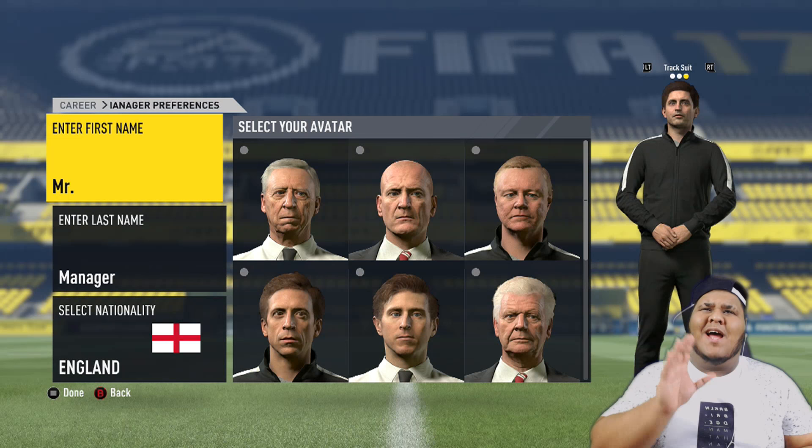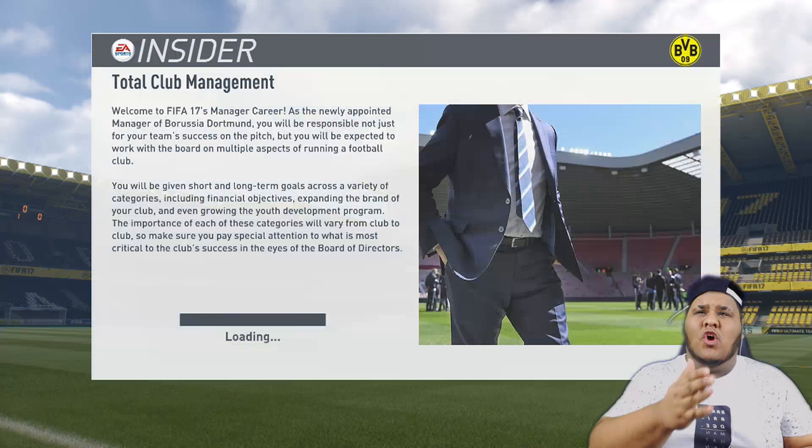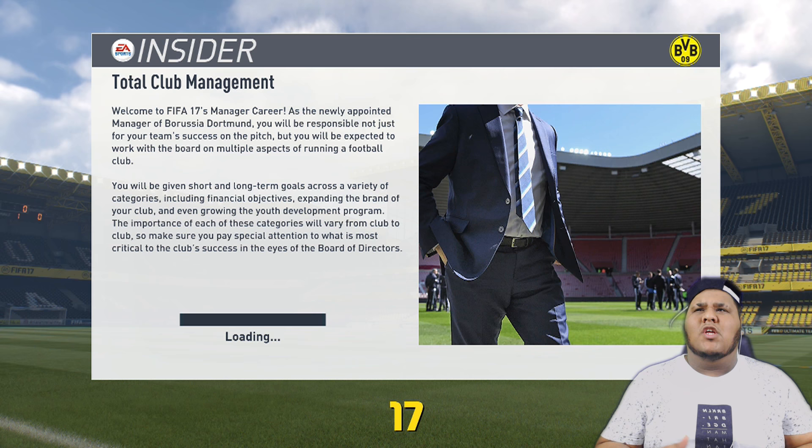First off, you want to pick a team. With the team we're picking, which is Borussia Dortmund, we've actually edited the team a little bit. So I'm going to go to current customised, but for you guys, go to download latest and actually transfer the players to the club you want. I put a lot of young players in there for the purposes of the video.